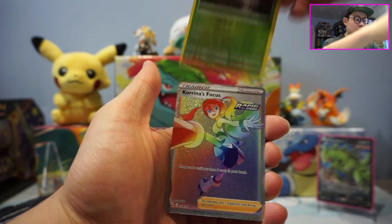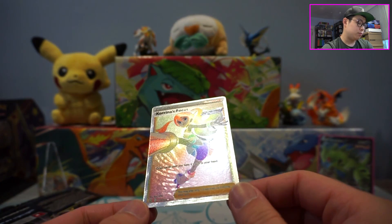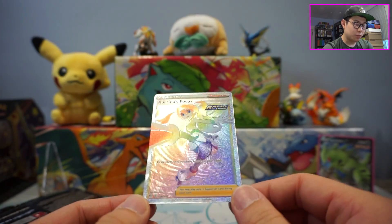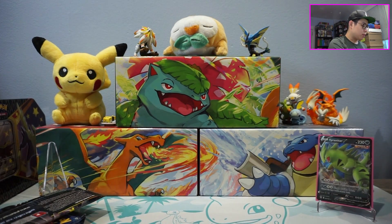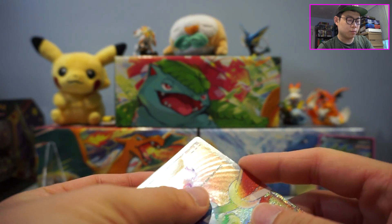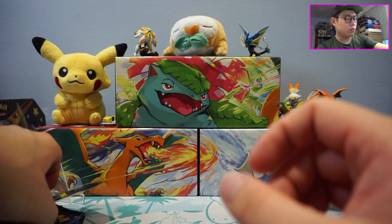We got a Reverse Holo Durant and a Corina's Focus Rainbow Rare. The card doesn't look fake. What a hit! Definitely one of the better cards to pull. I don't know if it takes the place of the alternate art card, but definitely one of the cards that I need for the Master Set. So I'm pretty happy about that. But I still can't get over how shiny the packs are. Maybe I'm just overthinking it, but it does feel weird. I've opened so many Battle Styles by now, and this one definitely feels and looks a little bit different.